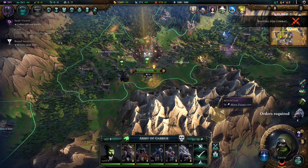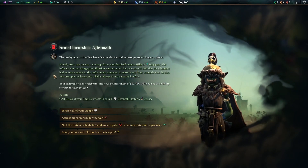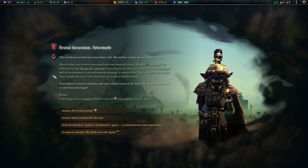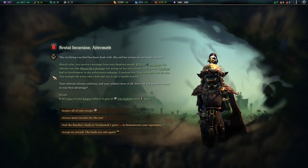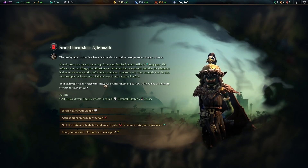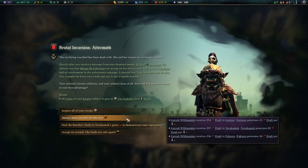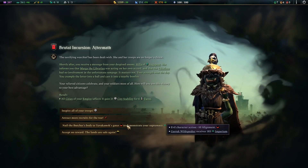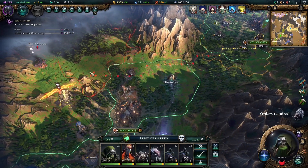There's nothing really that bad — good. Shortly after you receive a message from your despised enemy Hilla the Stagspear. She informs you that Marga the librarian was acting on her own accord and the chieftess has no involvement in the unfortunate rampage. 'It matters not — your strength won the day.' You crumple the leather into a ball and cast it into a nearby bonfire. Your relieved citizens celebrate and your soldiers most of all. 'How will you use this victory to your best advantage?' We got a bunch of stability which is nice. Always want Imperium — Imperium is always great. Let's do Imperium.